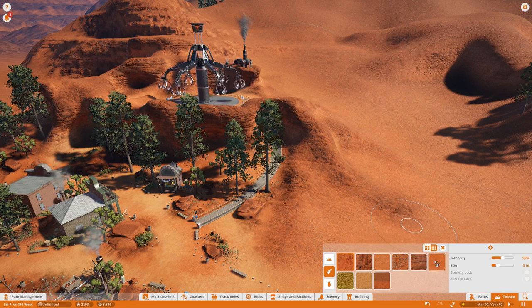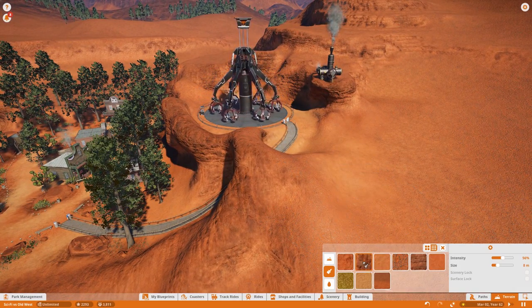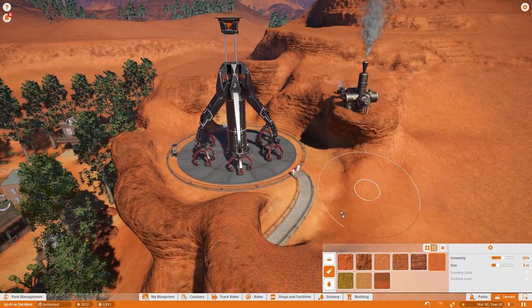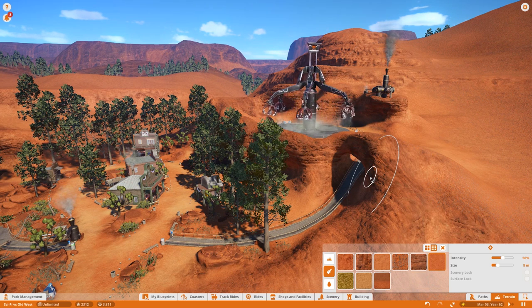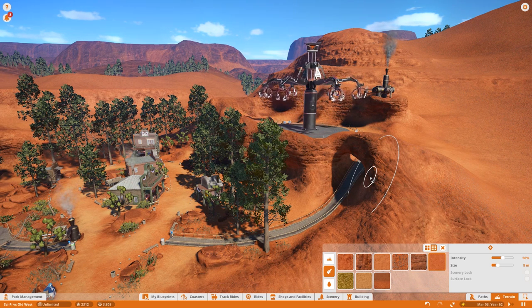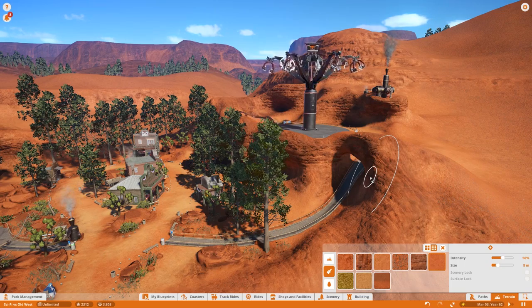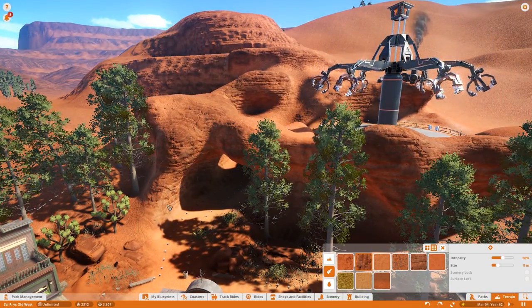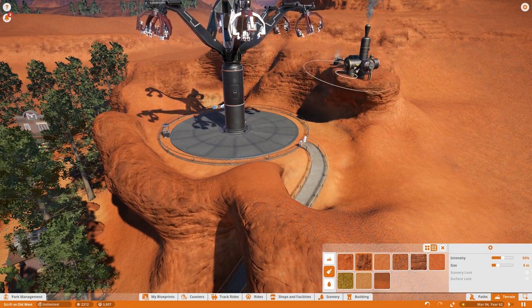That's been really fun. I heard an interesting lesson from a podcast with theme park designers — do you prefer using intellectual property or coming up with your own ideas? The conclusion was they liked using IP but putting their own spin on it. They felt more satisfied with projects created from nothing, but also found the challenge of using IP actually harder than creating something original — because you're trying to make something out of an existing property and incorporate it into a theme it wasn't designed for.